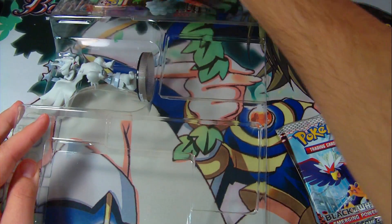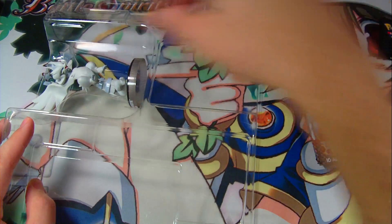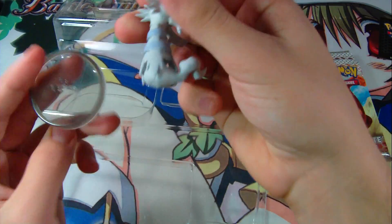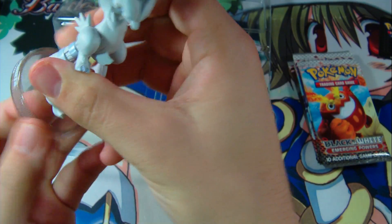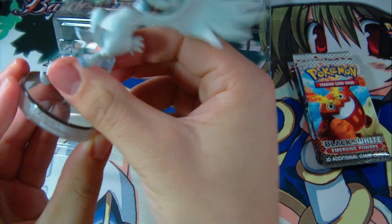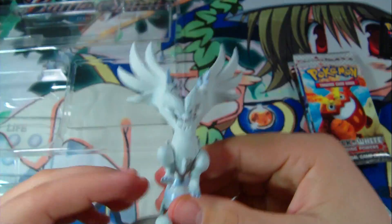So you're going to get four packs — looks like they're all from Emerging Powers. And you get a Reshiram toy. Let me try and set that up for you guys.